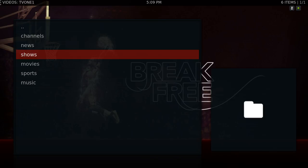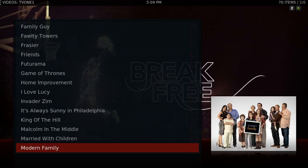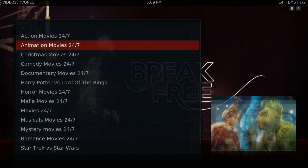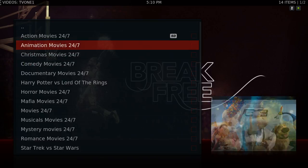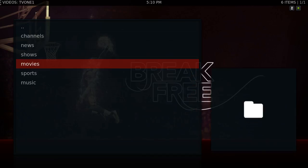You also have 24-7 TV shows — here you have a list of 24-7 TV shows. Here you have 24-7 Movies with different genres: Animation, Christmas Movies, Comedy Movies, Documentary, Harry Potter, Horror Movies, Mafia Movies, Movies 24-7, and so on. Here you have your Sports section.